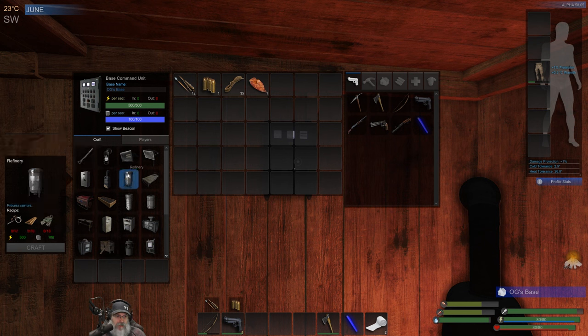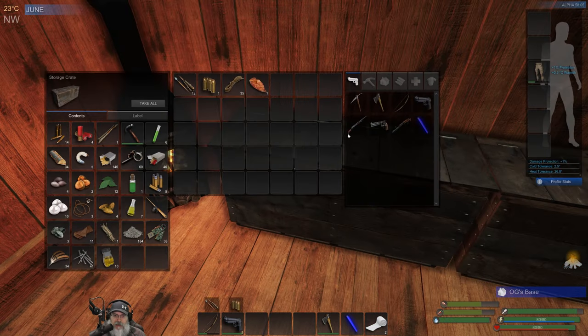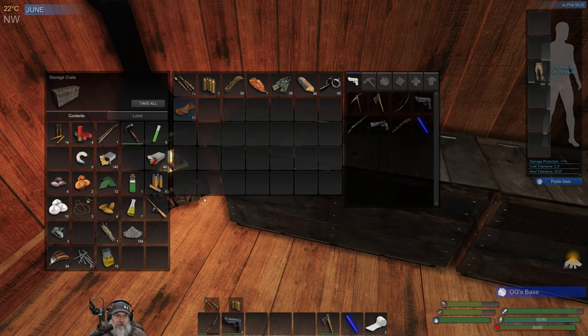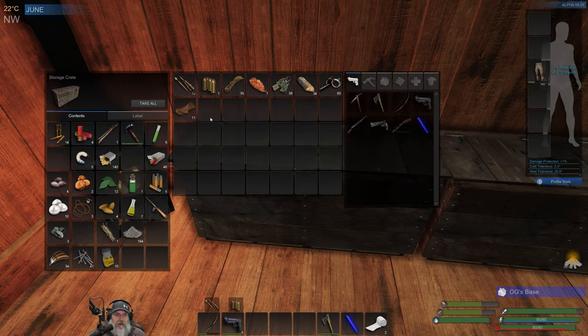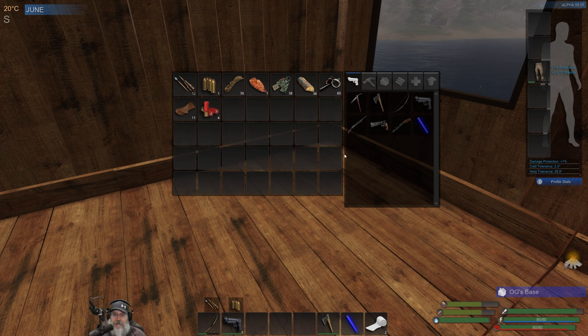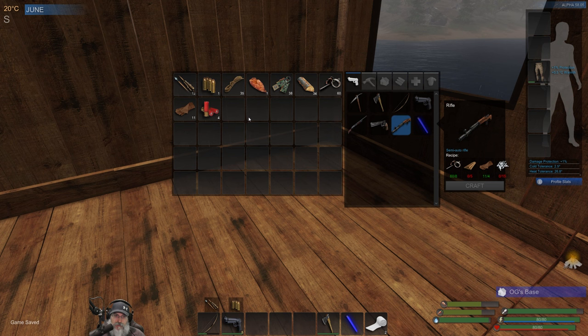We need to work towards the refinery. We need 12 scrap, 10 planks, and 12 electronics — we should have no problem getting all of that. But before we do even that, let's get the shotgun made. We're going to make the rifle too, of course, but the rifle requires iron scraps and I don't have enough of those yet. So we'll start with the shotgun.